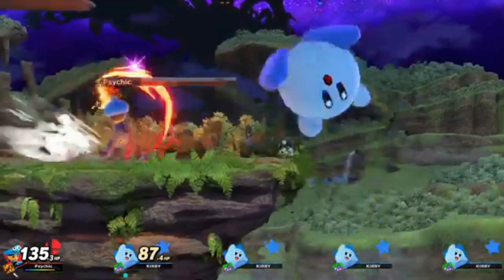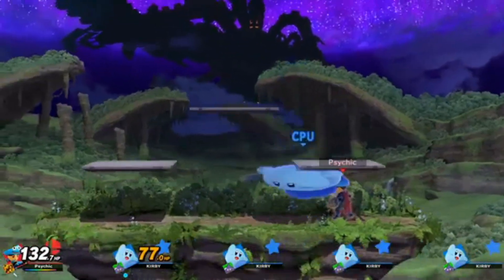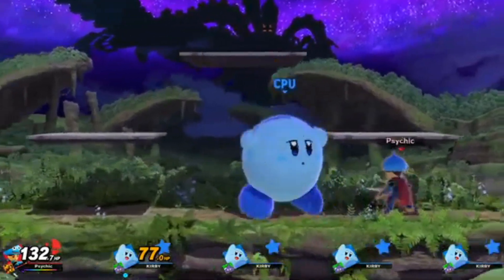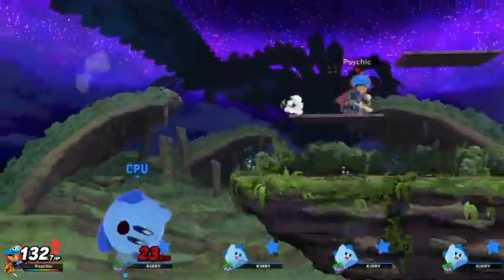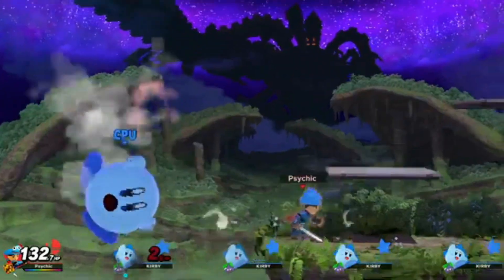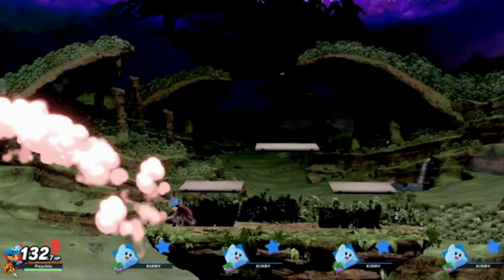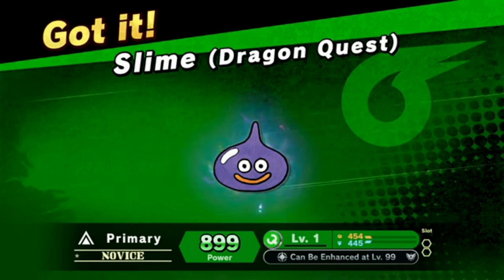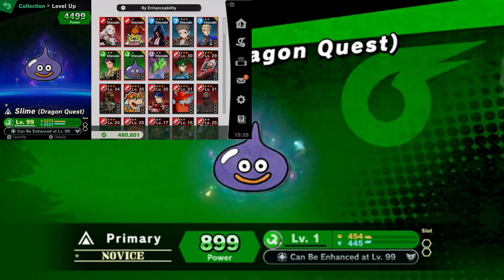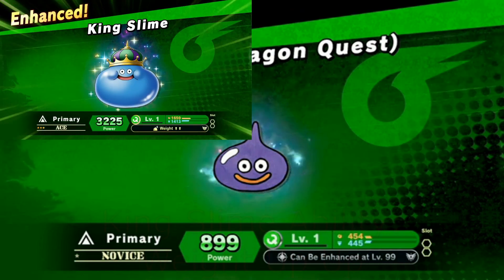This is probably the boss of the slimes. Get out of here, Kirby! Finally got him, and my final smash meter came up. Slime from Dragon Quest — it can be enhanced at level 99, which you will be seeing on screen right now what this Slime from Dragon Quest turns into.